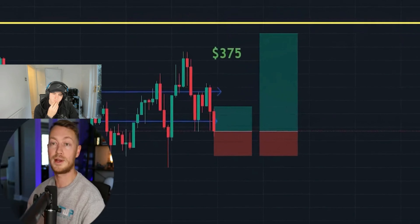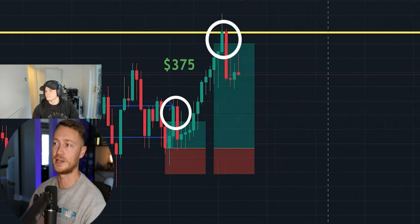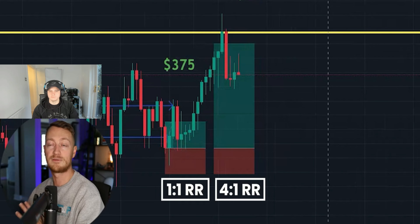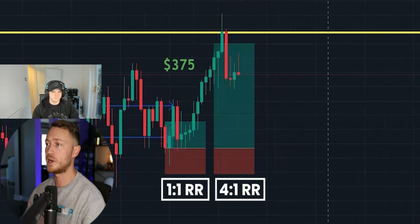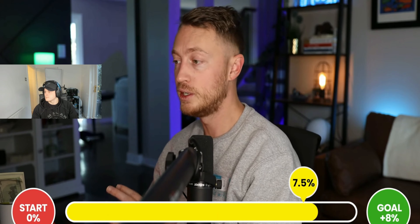After four consecutive losing positions, Pat feels nervous but is close to the 8% target. The next trade — a favourite in the VIP room — recovers strongly. He smashes both take profits: $375 and $495, with a 1:1 on the first and a 4:1 risk-reward on the second. The setup was a big push up, consolidation, then continuation to resistance. Excellent trade.